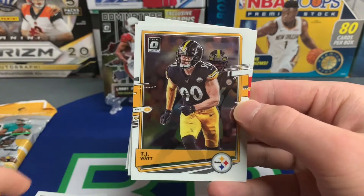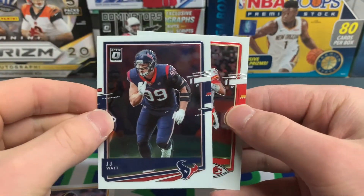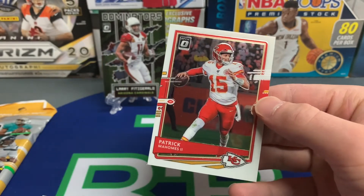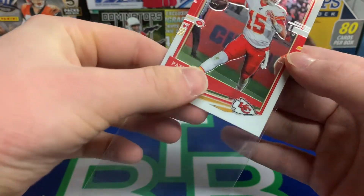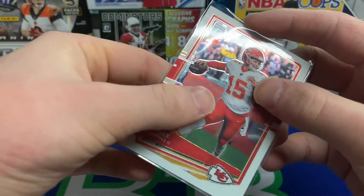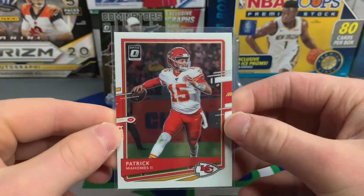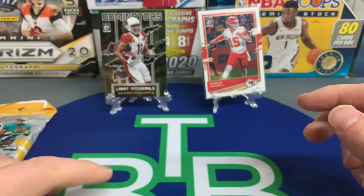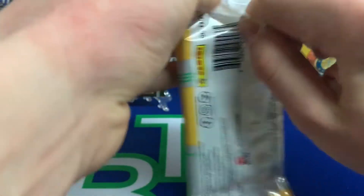OBJ, who had that bad injury this year, TJ Watt and JJ Watt right after one another — and a Patrick Mahomes! Let's go! We'll definitely sleeve up that Mahomes. So we got Patrick Mahomes and the Dominators insert in our first pack. We'll take that. The Darnell Mooney was our rookie, and we also got JJ Watt.